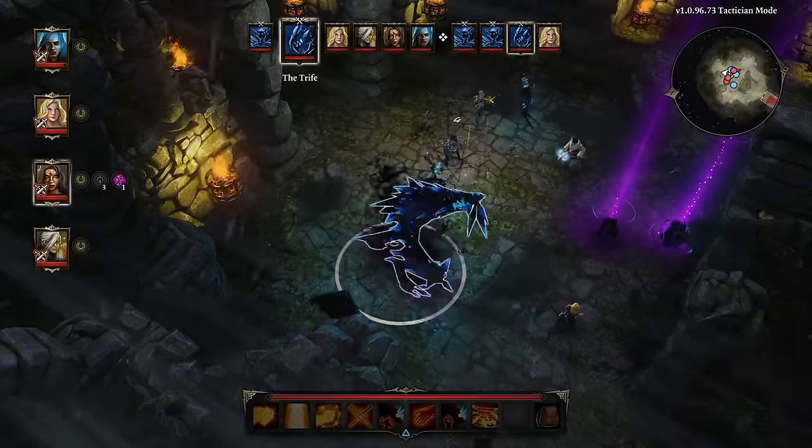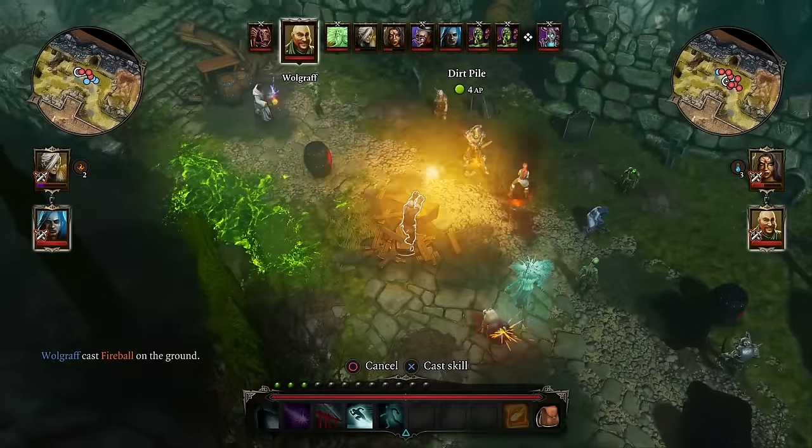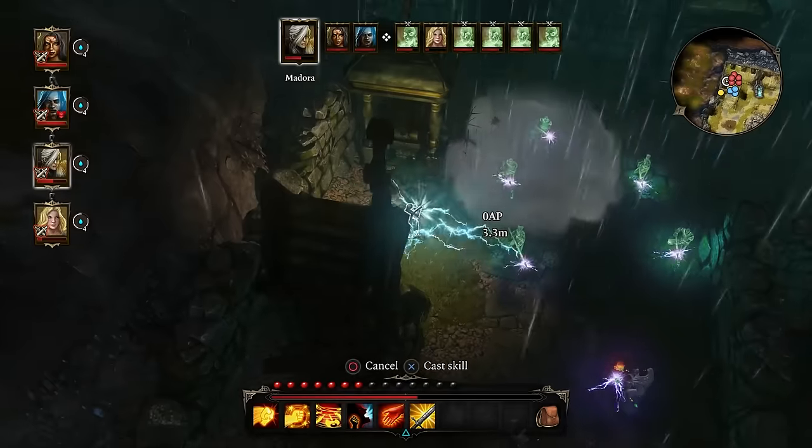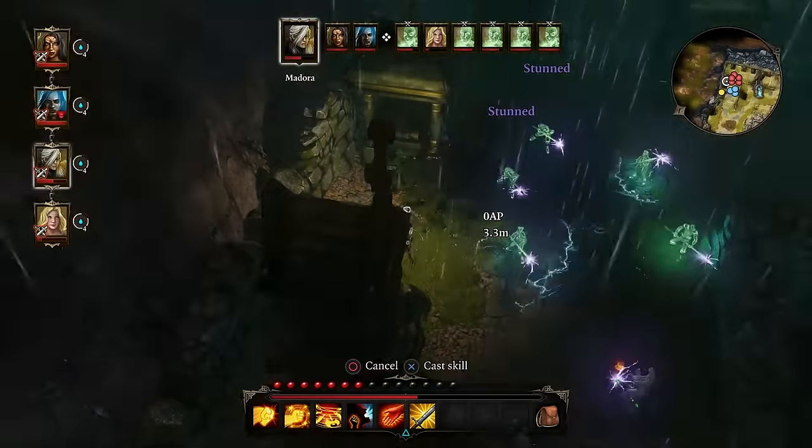It doesn't end at fire and water, with steam playing a major role in the exorcism of ghosts. Short of a proton pack, create a steam cloud, toss in a lightning bolt, and create a static cloud to fry the ghoulish amalgamations.